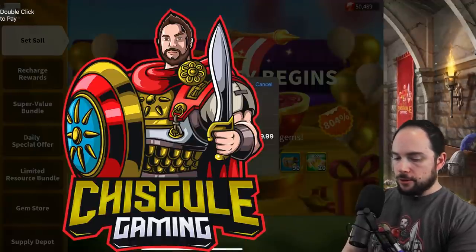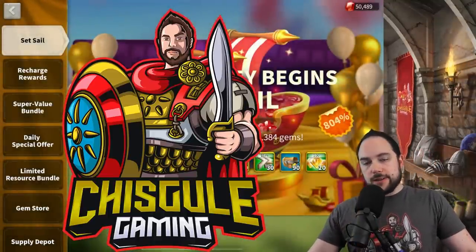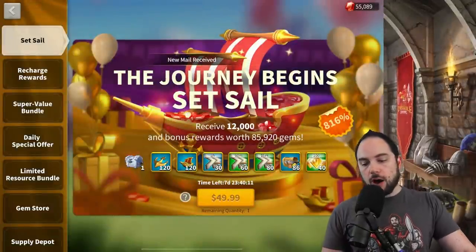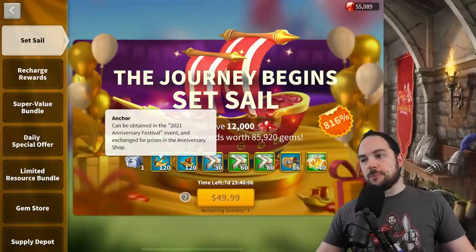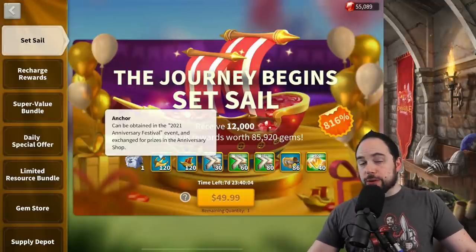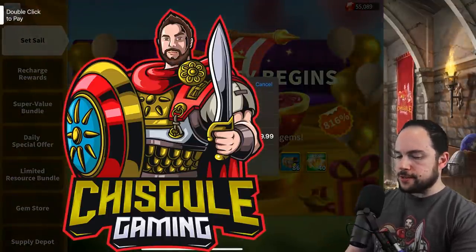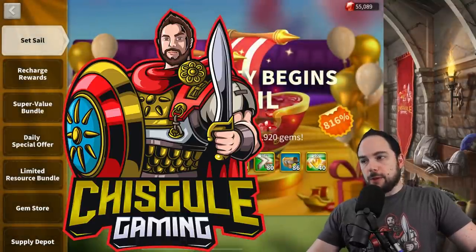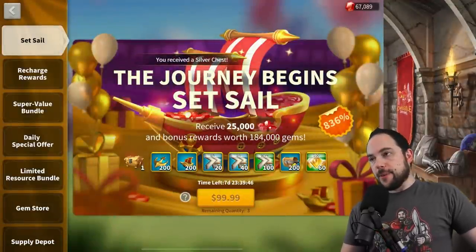Normally, if you're spending less than I am in this game, you're going to space out your spending over the course of five days in order to continue to get your progress on recharge rewards. But I want to be able to show you this bundle. The $20 tier of the bundle — let's make the purchase, and behind door number three is the $50 bundle: 120 galley models and 120 anchors.